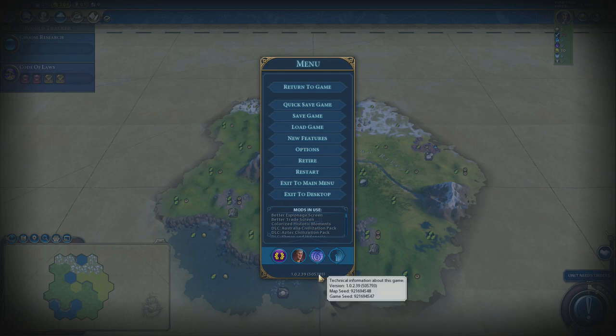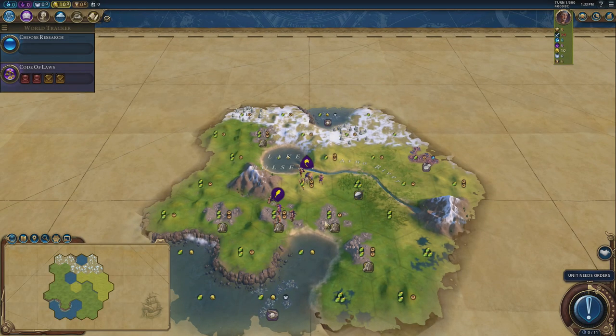This is a continents and small islands map and every single six player detail is left identical. So hopefully if you just load up standard continents plus islands, put this seed in, don't change any of the settings, you should get it. But if you want a more accurate way of getting the save file, especially if you play on PC, go to my Discord — the link is below. I keep the save files on Discord. You can just go in, save the actual save file to your computer and play this exact game.